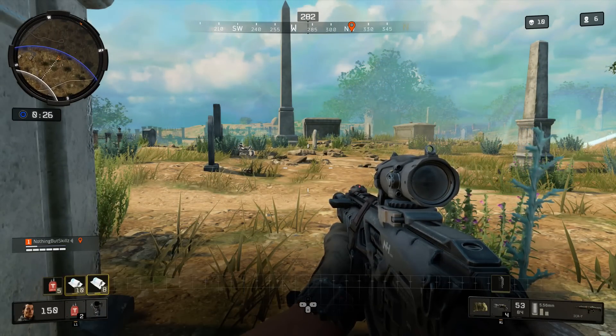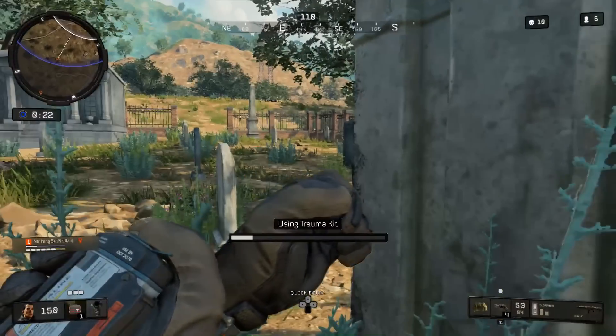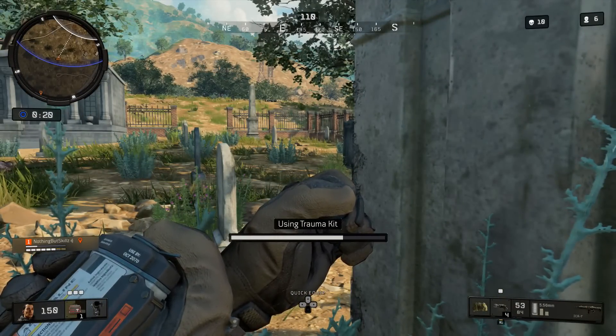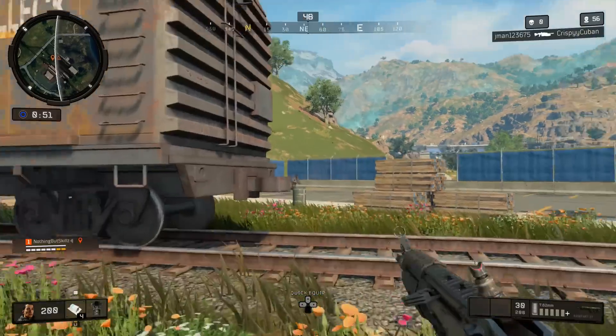I recommend using first aid bandages because you can stack up to 10 in one slot, so they don't fill up your inventory. Med kits only stack up to five, so you'd technically fill up three slots if trying to do it with med kits. Trauma kits are one per slot, so the max is 10 total, filling all your slots — no way to reach 15. So use first aid, collect two full slots, and keep above 15, then use med kits and trauma kits for actual healing.